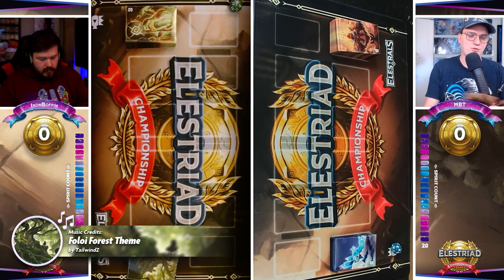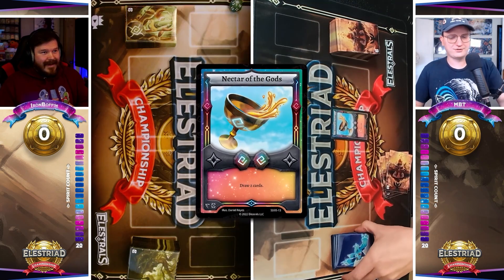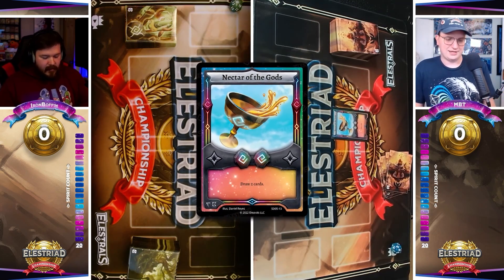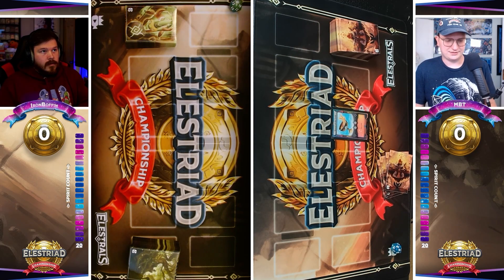This is looking to be an epic clash, so let's dive in. It looks as though MBT is going to be kicking this one off, representing Aeolus and the Wind Pantheon. He's going to start things off with a nice Nectar of the Gods, which is going to give him the opportunity to draw two cards right off the rip. This is an optimal first turn play here.